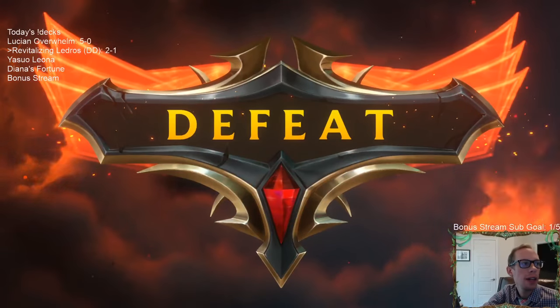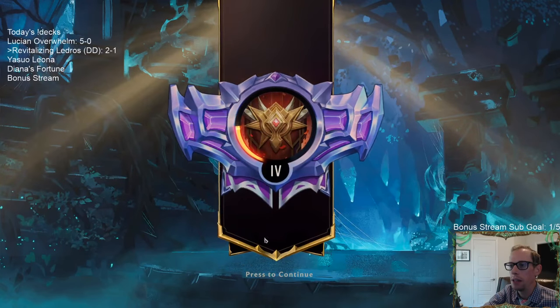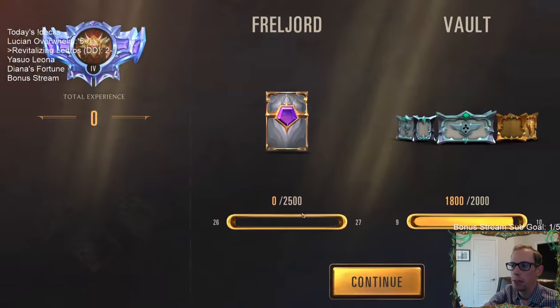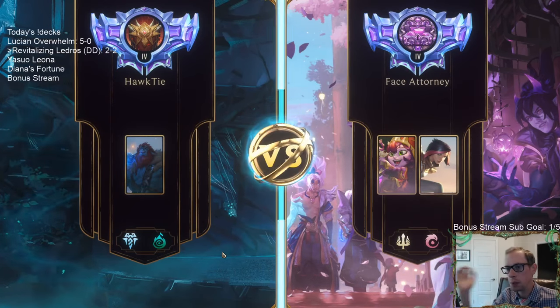My plan was: do that, then Avalanche, and then on our turn we'd be able to go Revitalizing Roar, Ledros — just on our turn for seven mana, gain nine life. That was a perfect Ranger's Resolve.